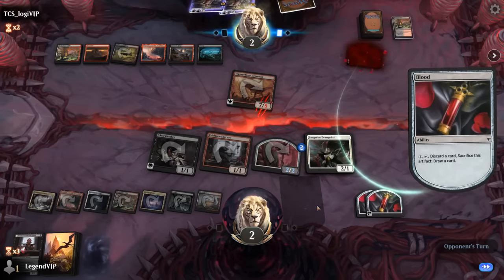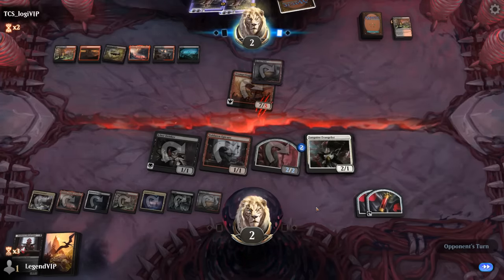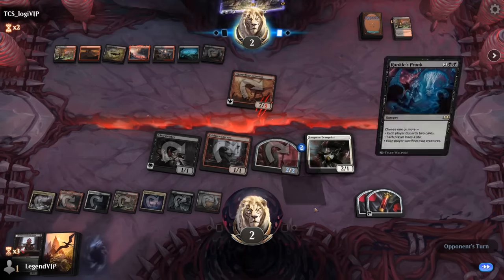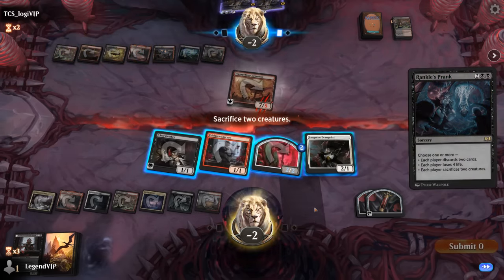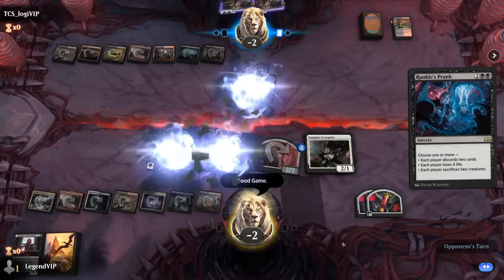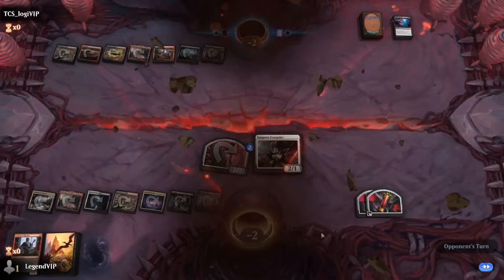Opponent digs with a blood token, their own Vents, and a Rankle's Prank. So we end the game in a draw — GGs. I'll take that.